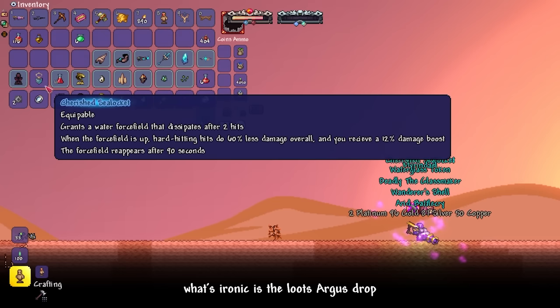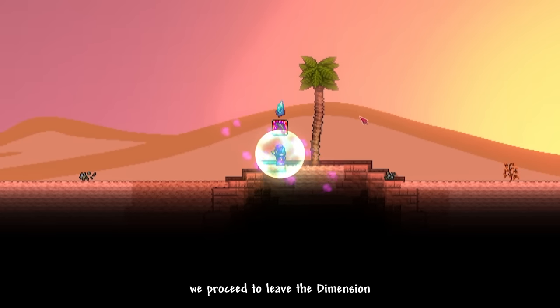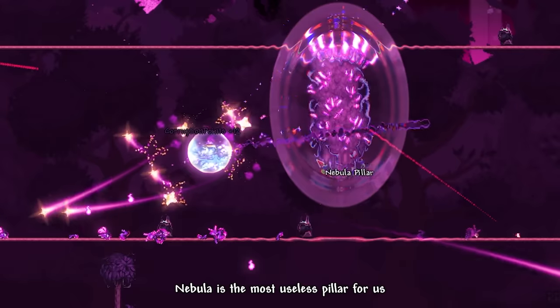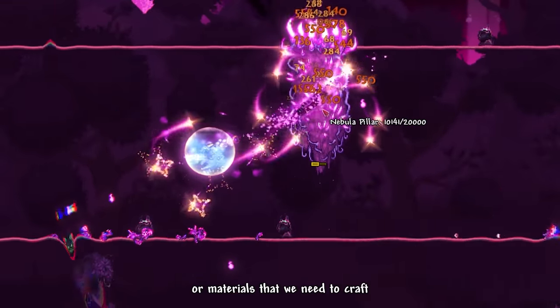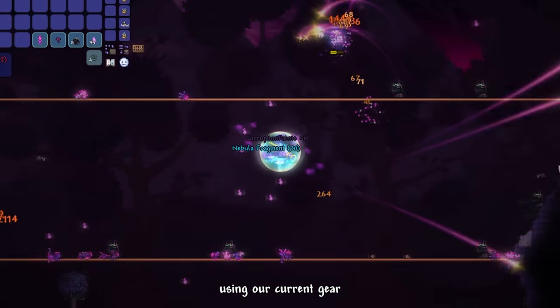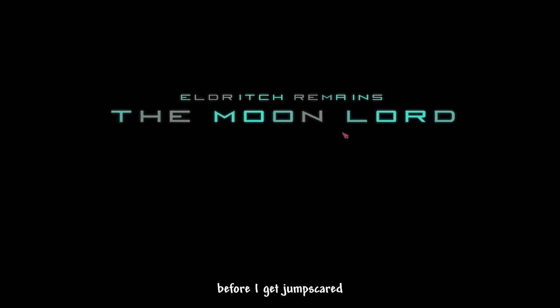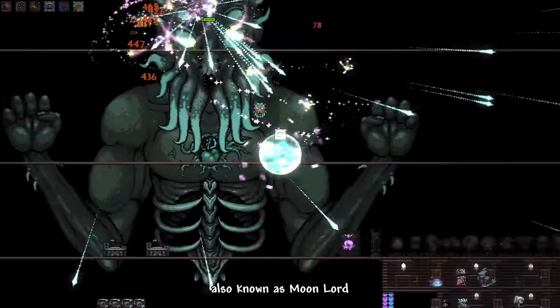What's ironic is the loot Argus drops is actually very useful, especially an accessory that gives us a damage reduction barrier. We proceeded to leave the dimension and went to the last Celestial Pillar, the Nebula Pillar. Nebula is the most useless pillar for us as there are no ranger weapons or materials we need from Nebula Fragments. After destroying the pillar, I quickly used my magic mirror before getting jumpscared by Moon Lord — also known as the Space Eldritch Tentacle Abomination.